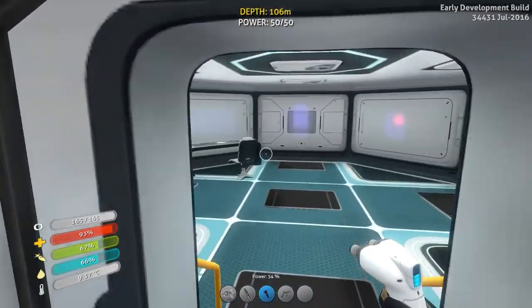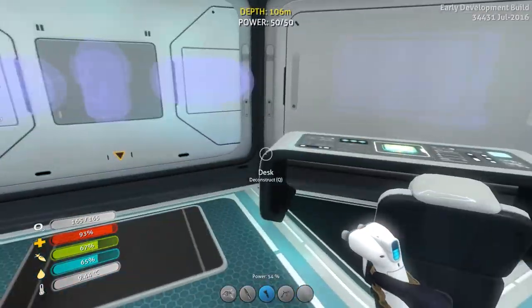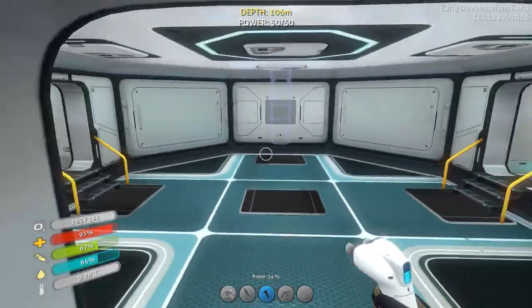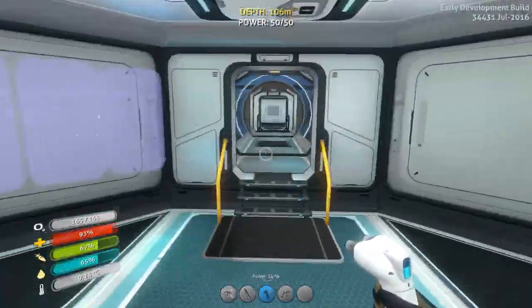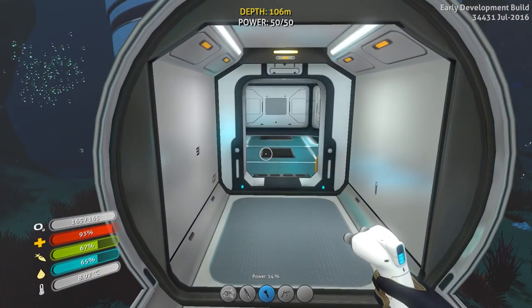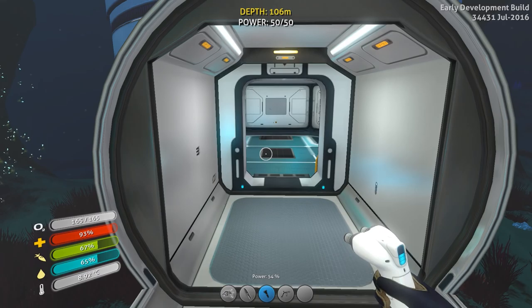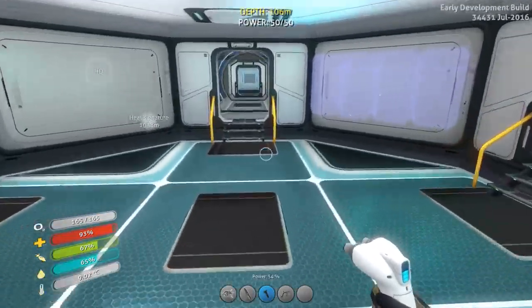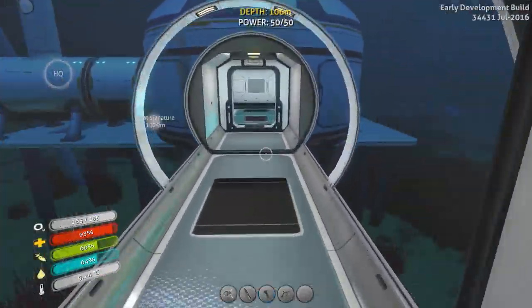I think what we're going to do now is set up two alien containment — or as I like to call them, aquariums. They're going to hold our fish. We want one set of fish that's going to give us food and one set that's going to give us water. Let's set that up right now.